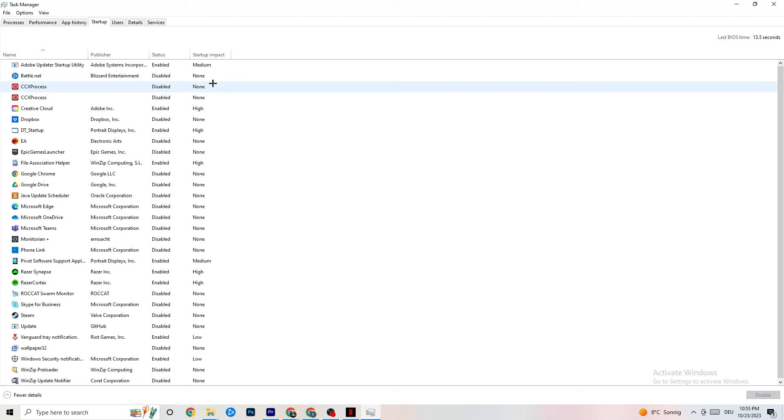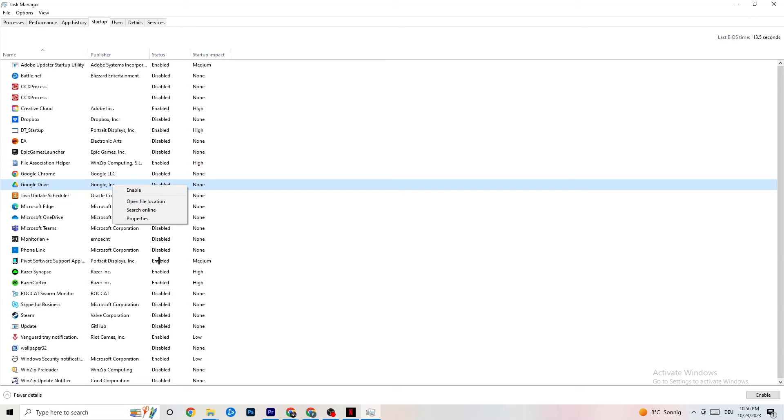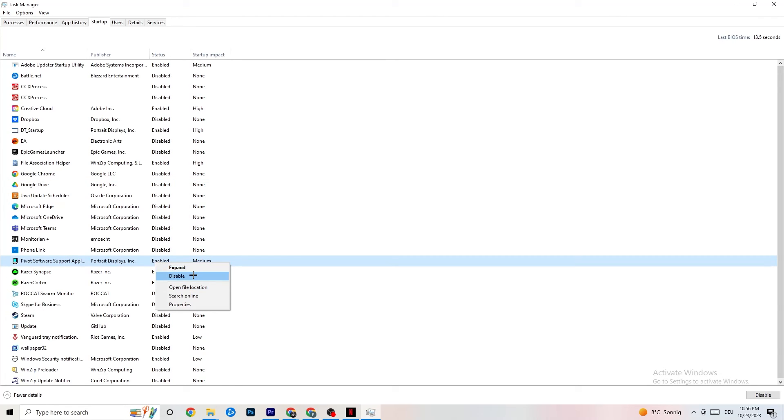Finally, go to the Startup tab in Task Manager. Many apps start automatically when your PC boots and run in the background, reducing performance. Right-click every app you don't want running in the background and click Disable. This will reduce your CPU and GPU usage, and you can close Task Manager once done.